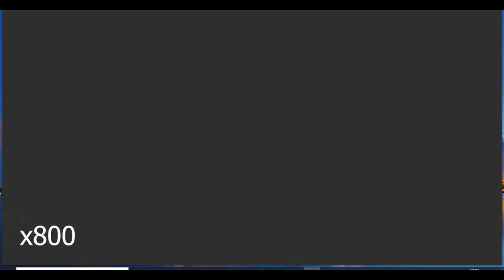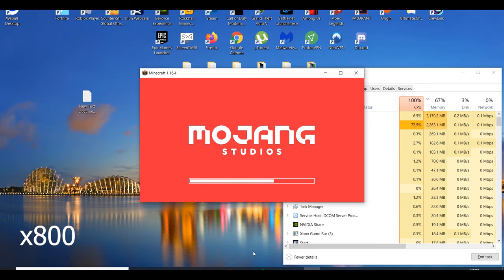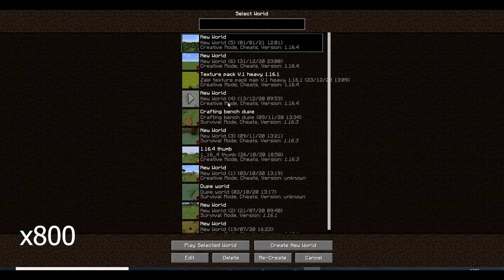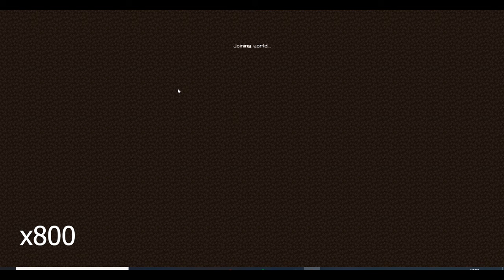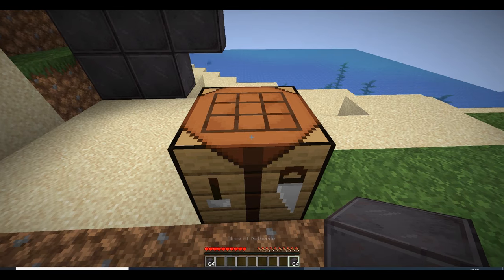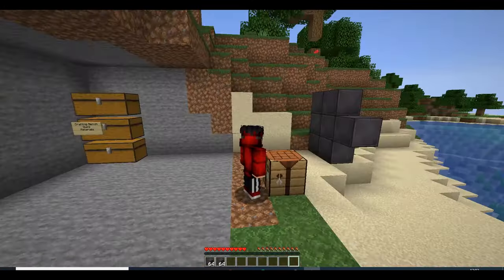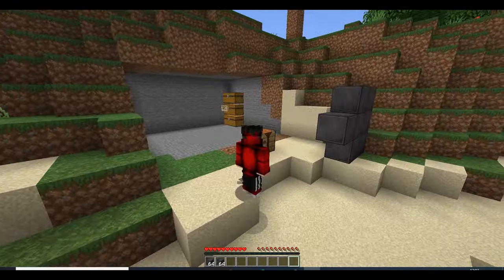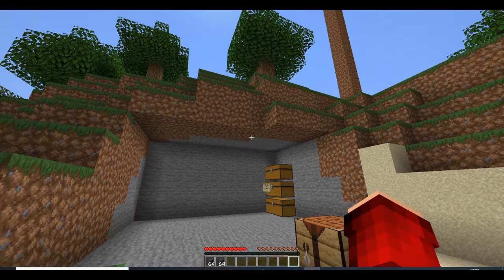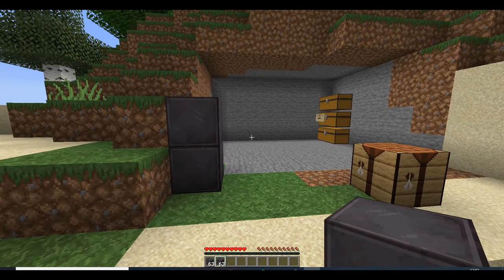Now you quickly open task manager and quickly close your game by right clicking and end task. Your game should crash — close the crash report and click play again. Once your game has loaded and you join back the world, as you guys can see our blocks have duplicated. Keep in mind you need the perfect timing for this and there's a small chance you may lose your items. I'd recommend duplicating your world as a backup to test it before doing it on your main one. Keep in mind this glitch only works on single player.